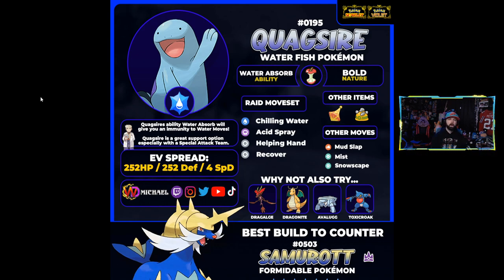Quagsire gets Water Absorb, so it's basically immune to Samurott's water-type attacks — that's massive. Anytime you're immune to the raid boss's attack, it's a huge utility. You sit on the field for a long time with Leftovers and just help your team. Chilling Water drops attack stats, Acid Spray drops special defense, and I feel like Quagsire would be especially helpful with a group of special attacking Pokémon like Dragalge. The moveset of Chilling Water, Acid Spray, Helping Hand, and Recover makes it a super awesome special attack support Pokémon.